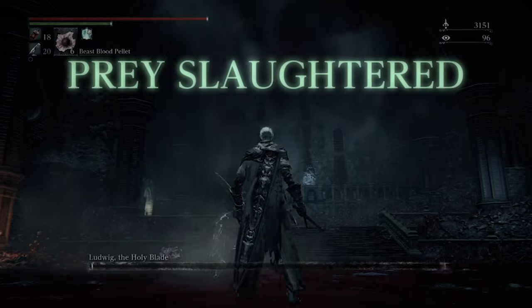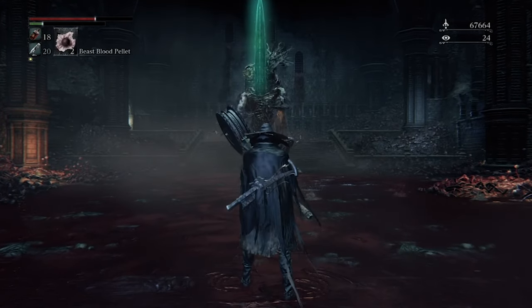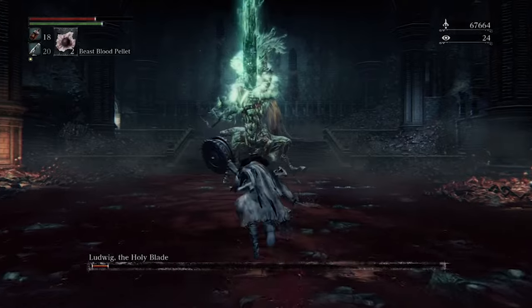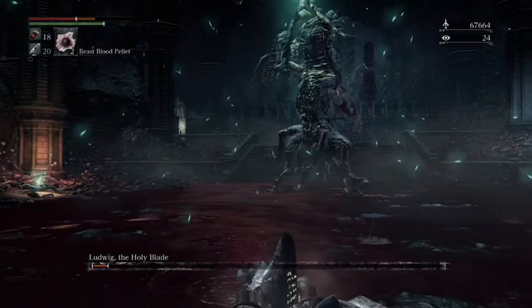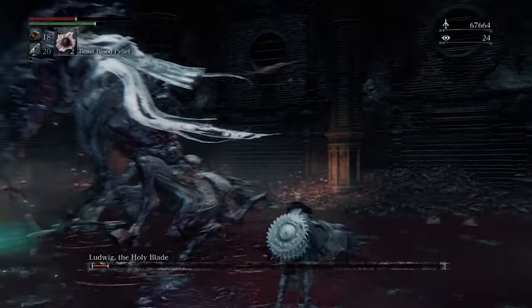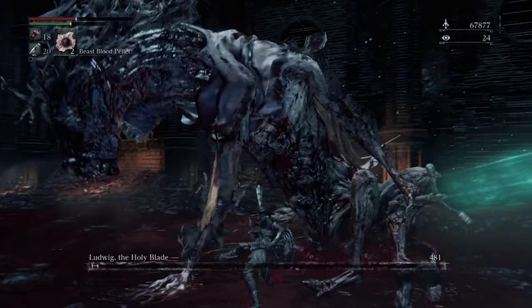If you have one blood gem equipped when the cutscene is over, you will have just a small sliver of health remaining on him. You're going to have to run up there, get a few slices in, and you'll have him defeated probably before he can even attack you. Obviously it's better if you have two blood gems equipped, but if you only have one with rapid poison, you can still do it that way as well. It's a very easy victory either way.